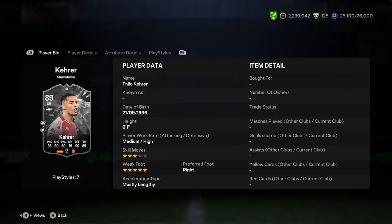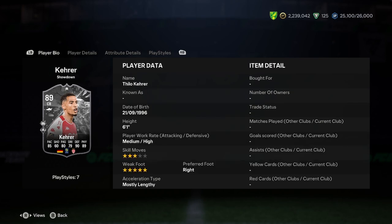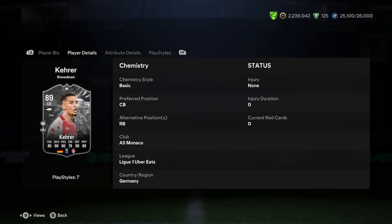Let's jump into the actual player analysis. Kera is 6'1, medium-high, 3-star skill moves, 5-star weak foot, right foot, and mostly lengthy. He can play right back, but we'll have a look and see in a second if he can play there. 6'1 is a little bit high, but the 5-star weak foot is very, very nice — so he can do a job at left centre back as well, which is a feat that a lot of right-footed centre backs cannot do.